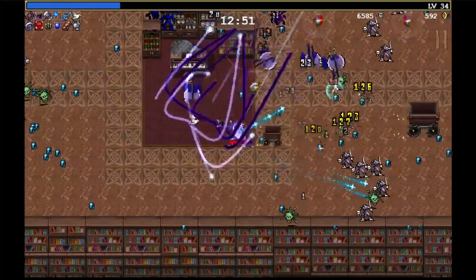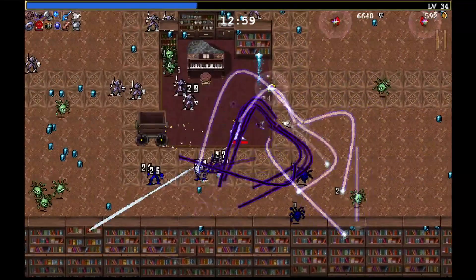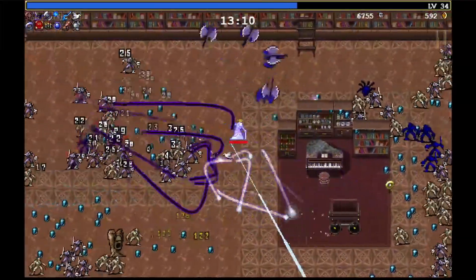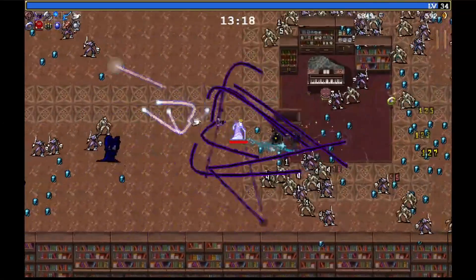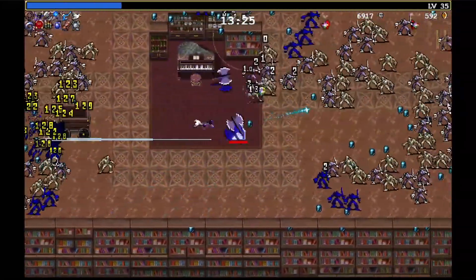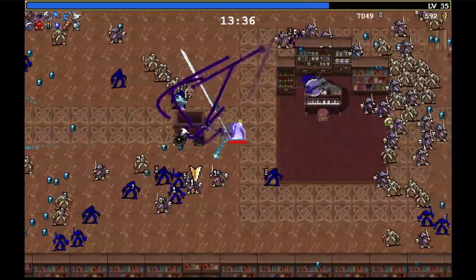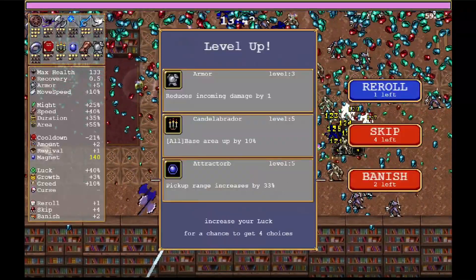Try and survive 31 minutes in the Mad Forest so you can get this particular tarot card or whatever it is. Clock Lancelit. Alright, we're actually one away from having the Clock Lancelit maxed, so I think I'm going to hold off on getting this chest in a vain attempt to hopefully get the evolved item. Let's just get a Tract Orb.